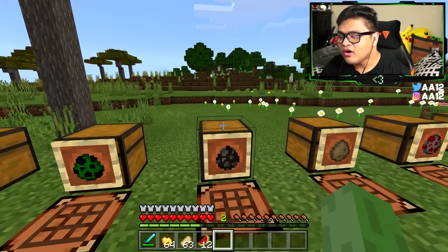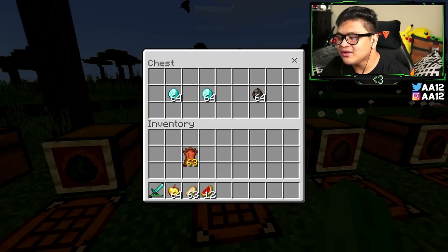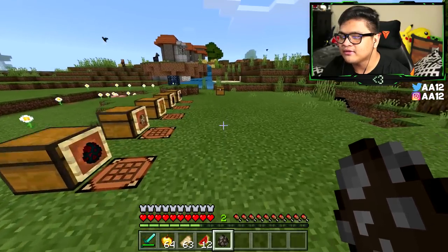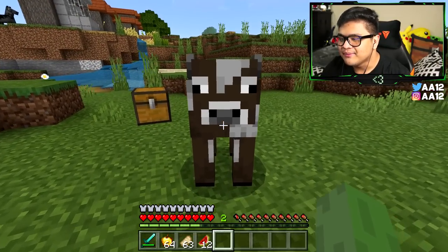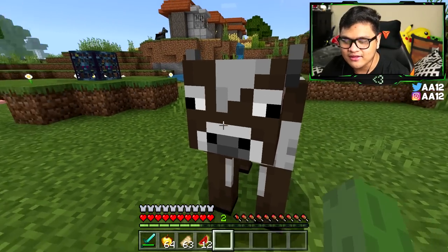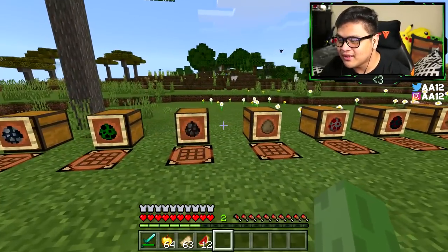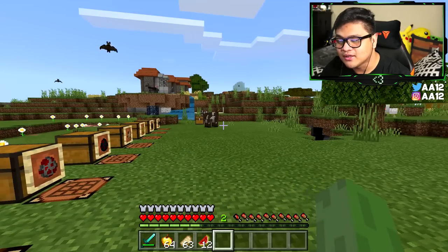For the next one, we have a cow. All you need is one leather and two diamonds. Put the diamonds on each side and the leather in the middle, and you get your cow. Name this cow in the comment section if you want.